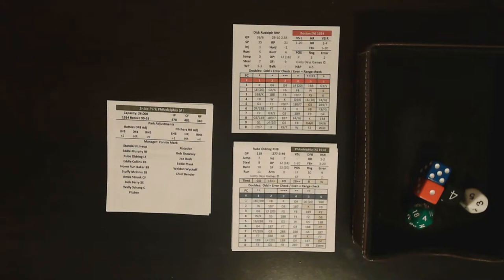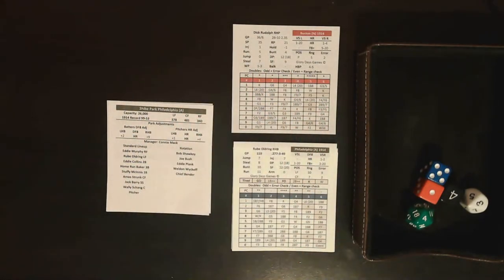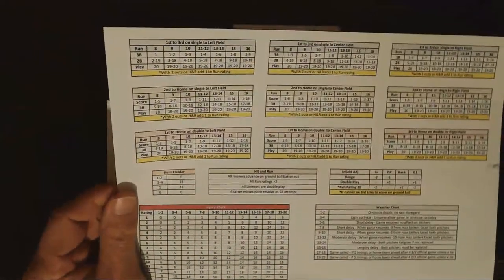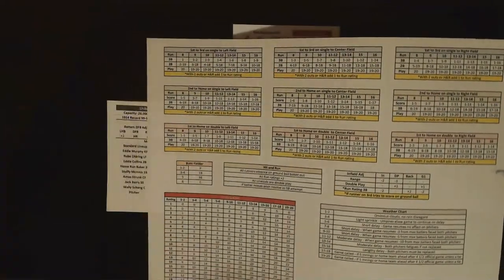First, with the charts — the whole purpose or mission statement of this game is to have as much of the gameplay come off the cards as possible. That said, there are only two charts that come into play: one is the runner advancement and double play chart, which you can see here.